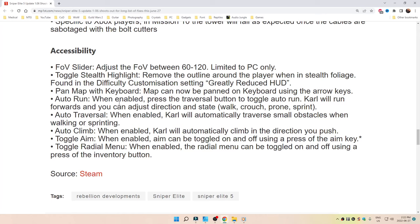Auto traversal: when enabled, the character will automatically traverse small obstacles when walking or sprinting. Auto climb: when enabled, the character will automatically climb. Aim toggle: when enabled, aim can be toggled on and off using the press of the aim key. Toggle radial menu: when enabled, the radial menu can be toggled on and off using a press of the inventory button.